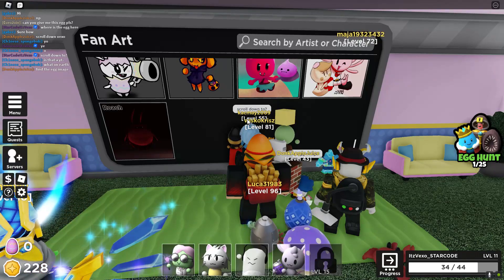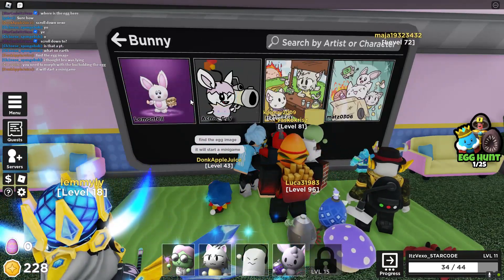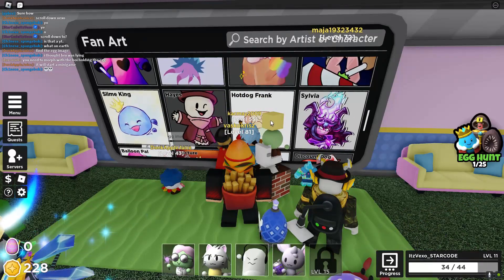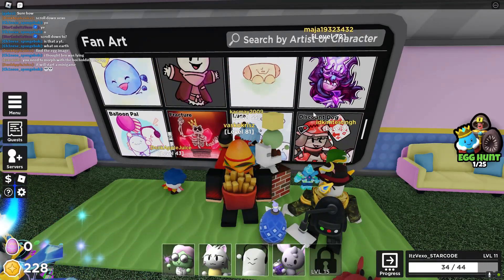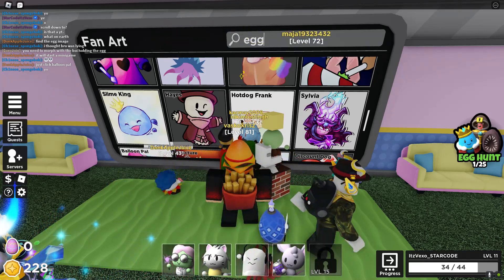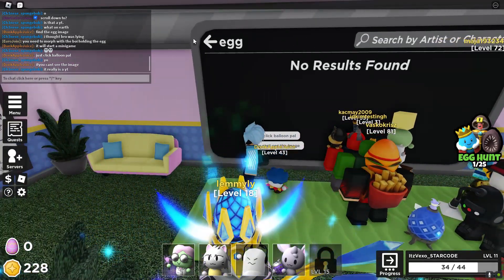Is it the bunny? It said find an egg image — I don't really see one. Let me type in 'egg' and see if it comes up. It said just click balloon if you can't find the egg — oh, balloon power! So yeah, balloon game, there we go.